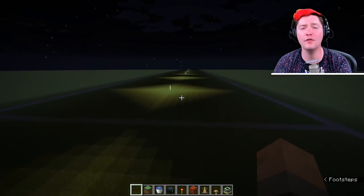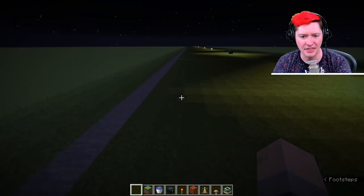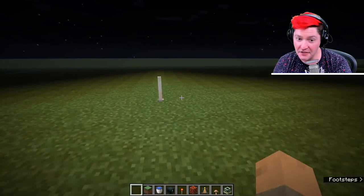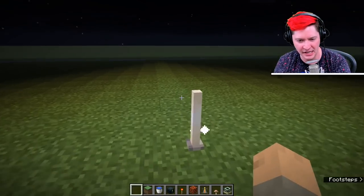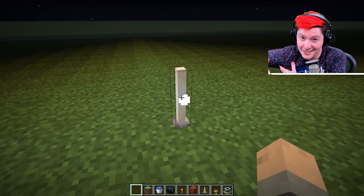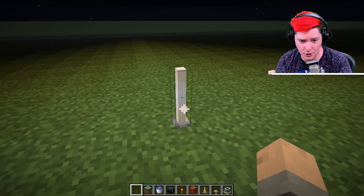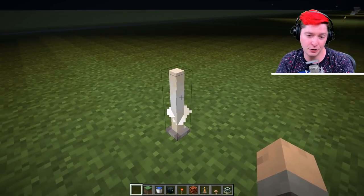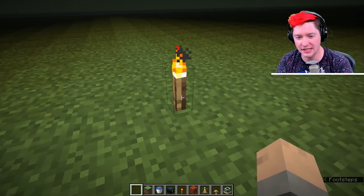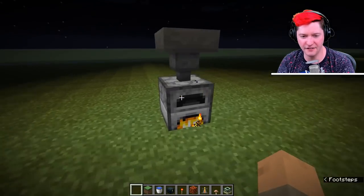Now we're moving on to things that don't give off maximum light level. Over here the light only reached one block away from the edge, and over here two blocks away — that's light level 14. We have the end rod, which I recently realized you can craft using blaze rods, though you still need chorus fruit so you still have to go to the End. End rods give off light level 14, along with the humble torch — the torch only gives off light level 14, not maximum.